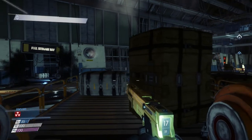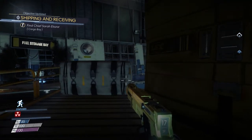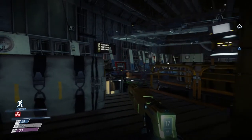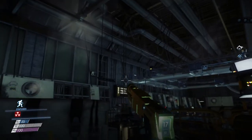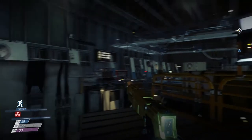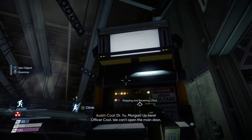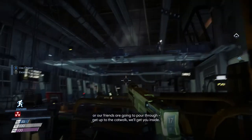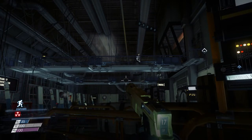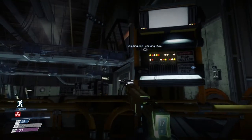We're heading into the shipping and receiving quest. Sometimes a nightmare will spawn in here — I keep wanting to call them hunters, but they're nightmares. Morgan, up here, Officer Kuhl: we can't open the main door or our friends are going to pour through. Get up to the catwalk — we'll get you inside.